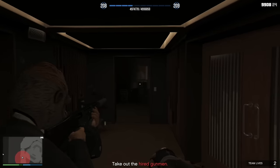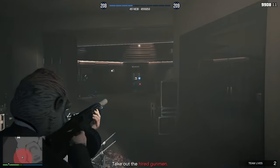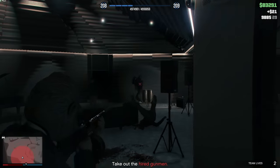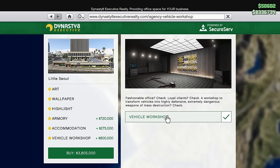Once you get into the Dr. Dre contract setup missions and finales, a lot of the enemies are going to take a big chunk of your health. Being able to get armor between every mission is going to save you a lot of time. Moving down, there's accommodation for $275,000 that lets you spawn at the agency — I'd recommend that too. And there's a vehicle workshop for $800,000 that I also recommend if you've got the money.